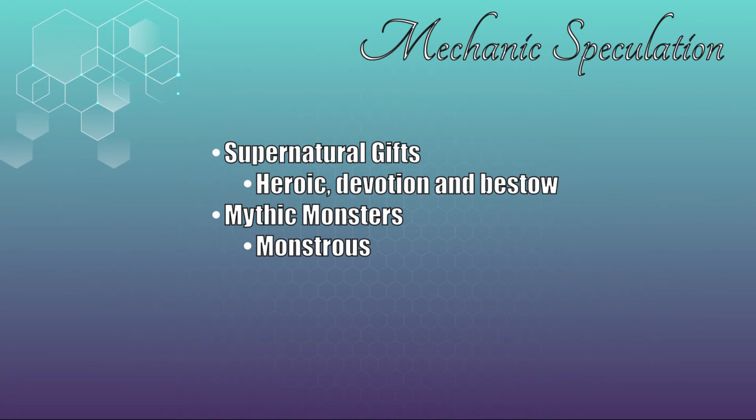Two things mentioned that we can expand on: supernatural gifts and mythic monsters. When dissecting the Ravnica content, I avoided tying specific mechanics to the content, as Ravnica's origins go way back into magic lore and spans far too many sets. However, that's not the case with Theros, which dates back to 2013, and I was still actively playing magic at that time. Supernatural gifts — I'm speculating supernatural gifts to have ties to several mechanics, namely Heroic, Devotion, and Bestow.